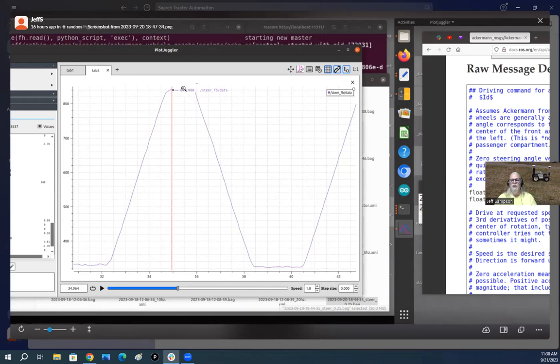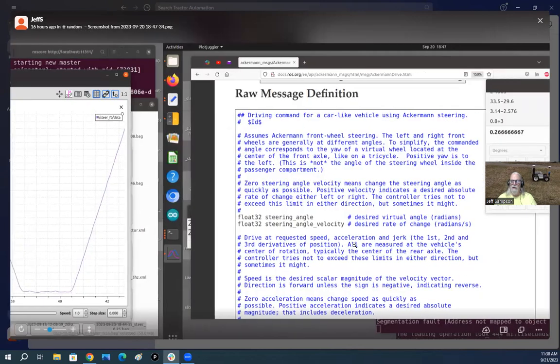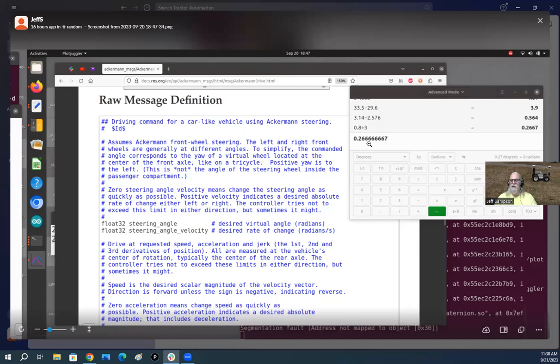From the plot, the total steering travel is 0.8 radians over 3 seconds, giving 0.266 radians per second. The Ackermann message definition specifies steering angle velocity in radians per second as the desired rate of change. This measurement of approximately 0.25 rad/s gives a reference for the real vehicle's steering speed.